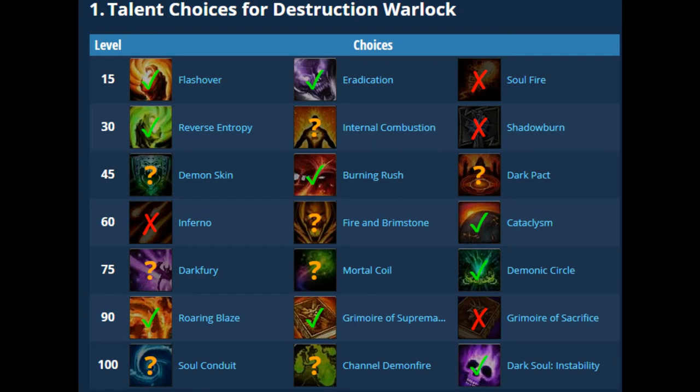The level 60 talent row has Cataclysm, Fire and Brimstone, and Inferno. I went with Cataclysm — I like being able to deal damage and apply Immolate to everyone. Fire and Brimstone is also viable: all your Incinerates hit all nearby targets for 40% damage, which is great for Mythics and AOE burning. Cataclysm is more of a straight AOE nuke that applies Immolate to all targets. Inferno's 20% doesn't outweigh the damage you get from the other two, so it's not recommended.